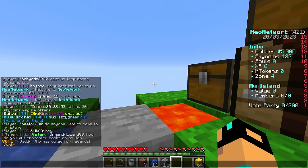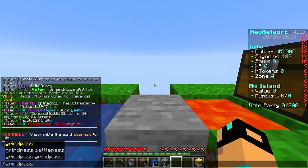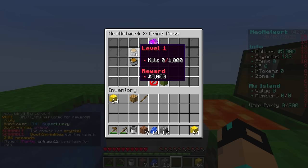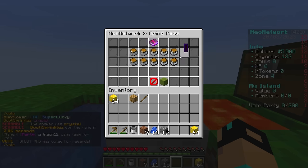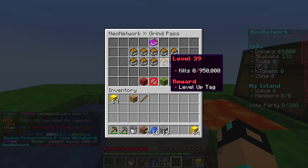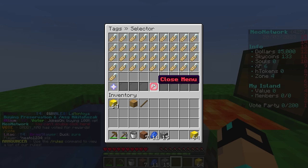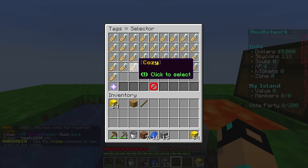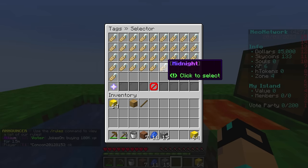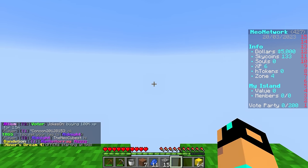The last important thing on the server is to check out /grind pass. It's kind of like a battle pass - there's a free version and a premium version. The free version is awesome - for 1,000 kills you get 5,000 dollars, and there are 100 tiers of stuff. Some rewards are premium only, but like a free reward you get a tag to use in game. To access your tags just do /tags. I'll put on the midnight tag and you can see in chat it says 'midnight' before my name.